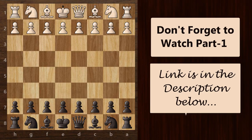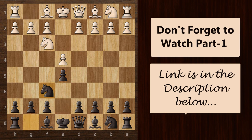So we begin with e4, e5, knight f3 and knight f6. This is the Petrov's defense. Knight takes pawn and then we play knight to c6, offering to exchange knights.